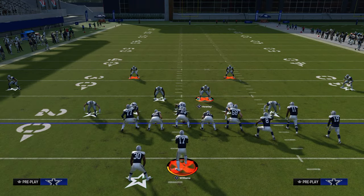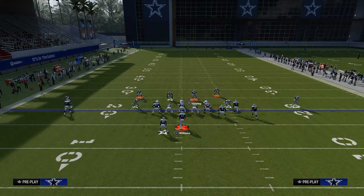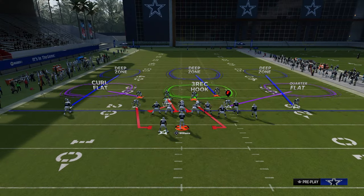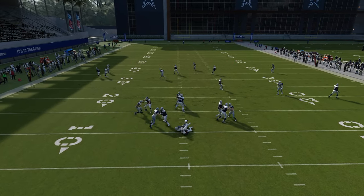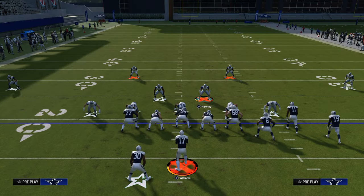Another little setup you can do with this blitz is to go ahead and QB contain. The QB contain is cool because it's going to contain that outside blitzer on both sides. This is great for keeping the quarterback in the pocket, and we get that A-gap rush coming up the middle. This is a really, really good defense all in all.